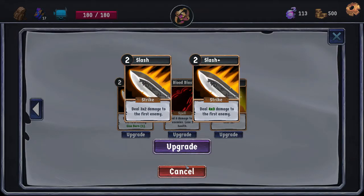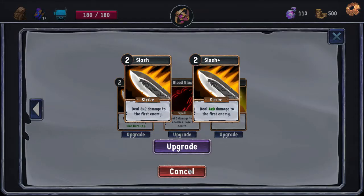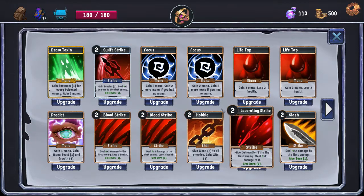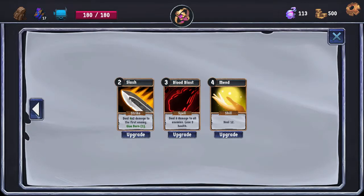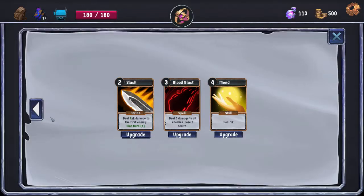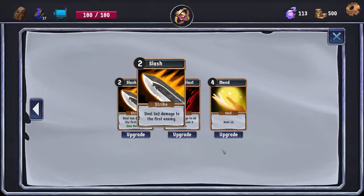Slash to Slash Plus is actually a very good upgrade — it goes from 6 base to 12 base. It would be going from 8 to 15, so that's plus 7 damage from this upgrade instead of just plus 6, because we get the extra plus 1 per hit. And the extra hit would go with our rune or if we ever get Invenom. Min goes to 3 and heals 15. I think I'm just going to take Slash Plus and remove the Blood Blast.